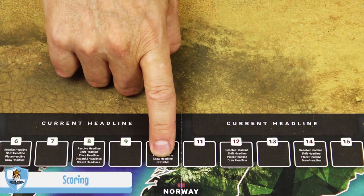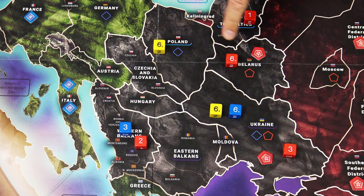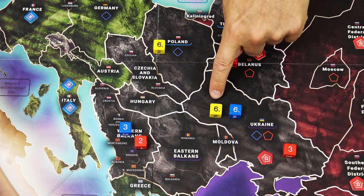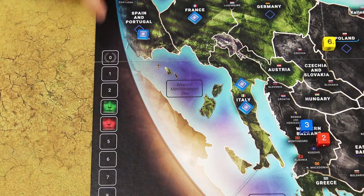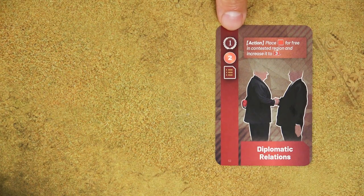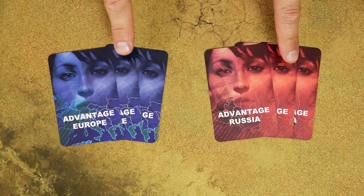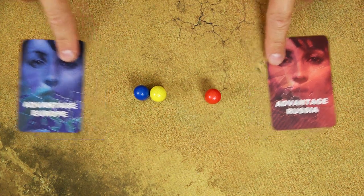At the end of turns 10 and 20, there is a scoring action. Players score dominance — 1 victory point for each region where that player has a die with value 6. Even if the Europe player has two dice with value 6 in one region, it is still just 1 victory point for that region. If any player has advantage cards unused in their hand, they also score 1 prestige point per card and remove them from the game. At the start of the next period, both players draw 3 more advantage cards, choose 2 to keep, and remove the third. Any remaining cards in the draw deck are also removed from the game.